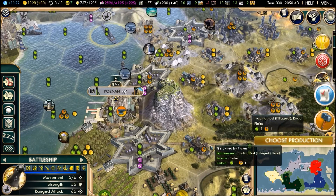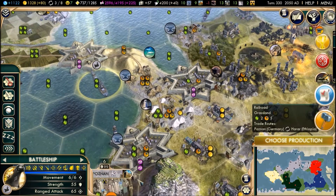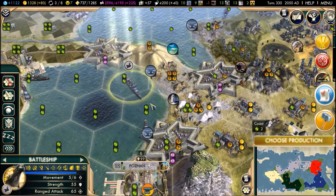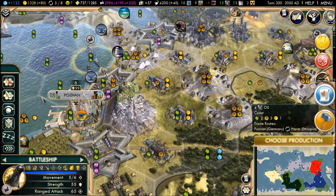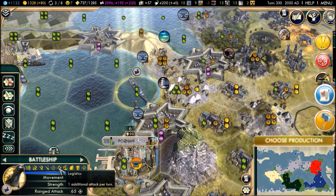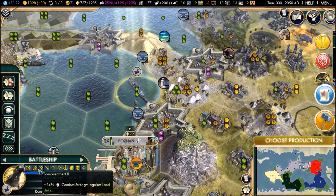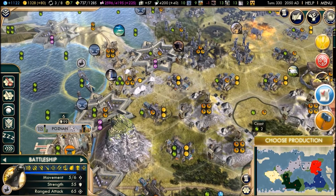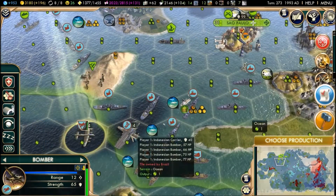Tip 4: Support your land units with ocean-based ship units such as a battleship. You can see here that this ship was supporting the conflict that raged just outside Poznan. This ship became increasingly powerful — I was able to add an additional attack, increase the range, and also add bombardment. That ship was responsible for destroying at least 5, 6, or 7 units as they came across and tried to take back Poznan.